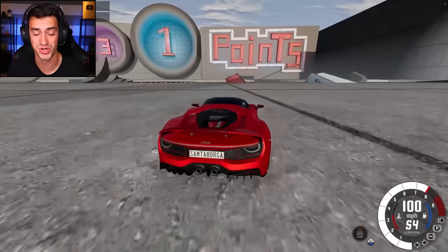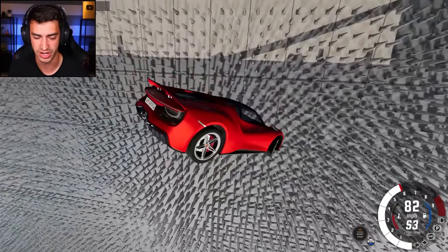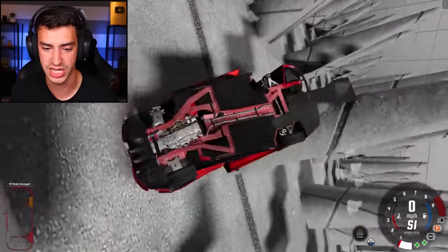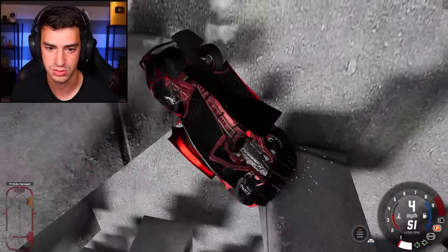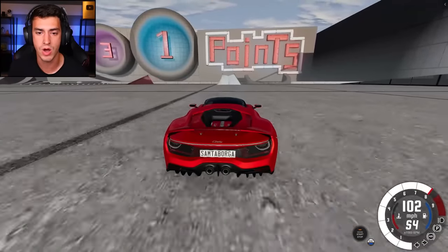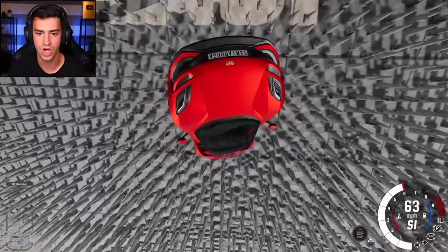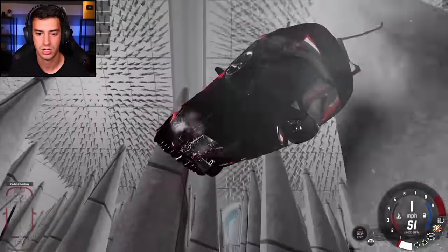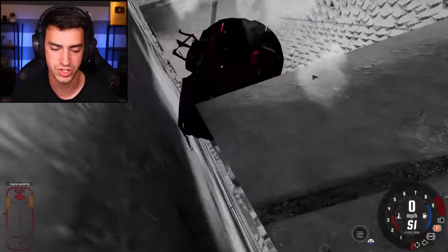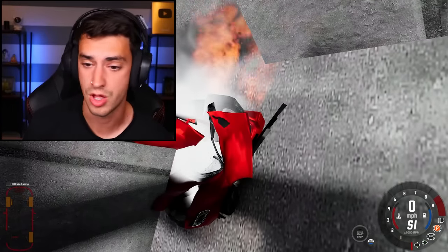This is going to be downright darn tootin' dangerous right here. Watch this. That's not at all what I thought would happen. I'm really good at landing in between the spikes, you know? Like, look at this — you could cross this as a bridge. What the heck is this? That did nothing. No rampiness happened right there. Dude, why can't I land on the spike? Hey, it's good to know that if you were ever in this situation, you wouldn't fall all the way down.